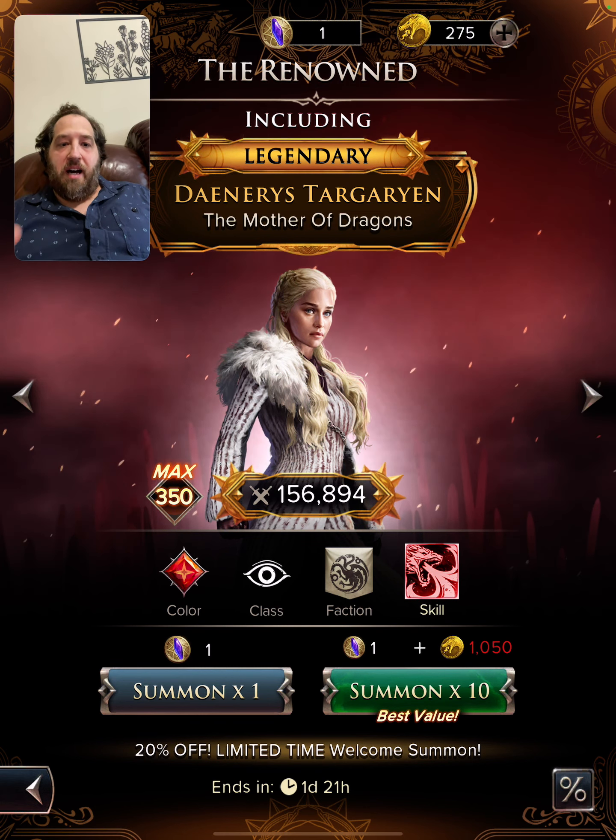This brings me to my second point: summon with a plan in mind. Do as much as you can until you acquire summons naturally through the game. With the purple tokens, which give you the color summons, I highly recommend going either green or blue. Green because you get Marjorie, who is a top-tier healer.